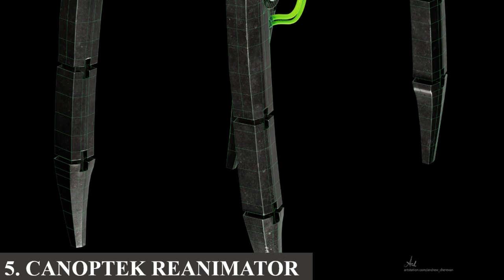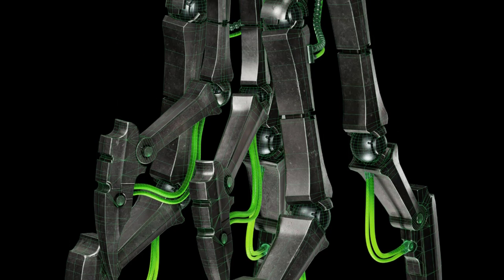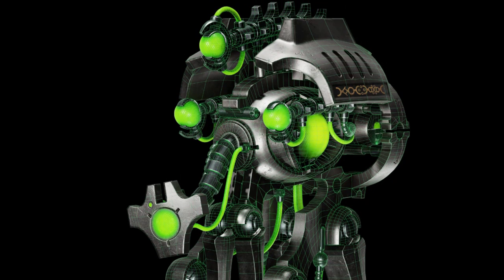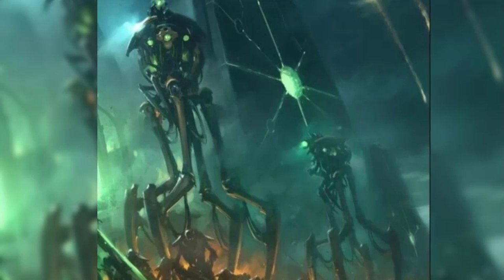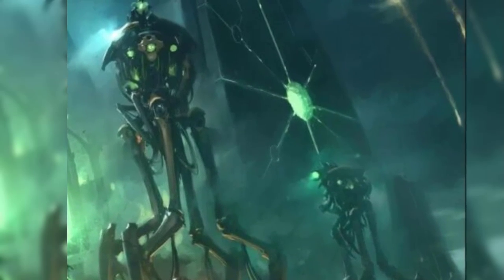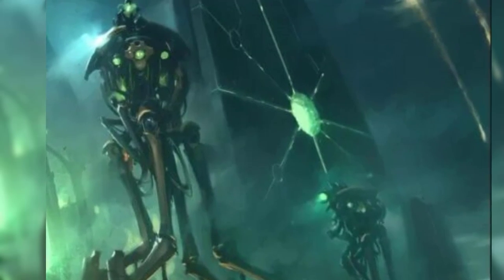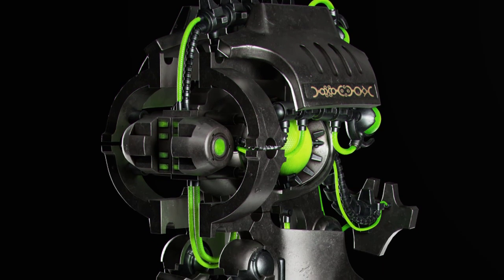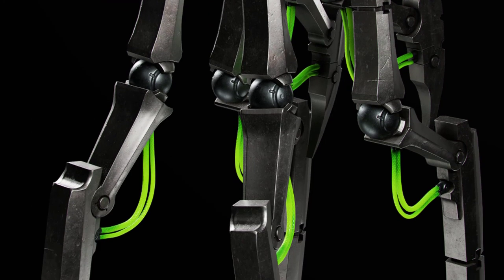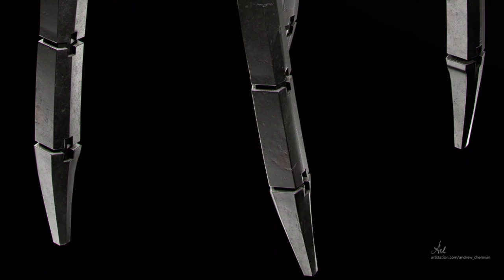Number 5: The Canoptek Reanimator. These are essentially repair units but with great combat capabilities, and like many other Canoptek creations, they are made by the Crypteks to keep their tomb planets and armies in peak condition — whether hibernating or scouring the universe for any upstart civilization that may have moved in over the millennia. These reanimators are large and tall robotic constructs that move around on four arthropod-like legs and possess a massive head with nano-scarab reanimation beams, which can either repair fellow Necrons, tear apart enemies and recombine them into a blob, or atomize foes with a beam lance.